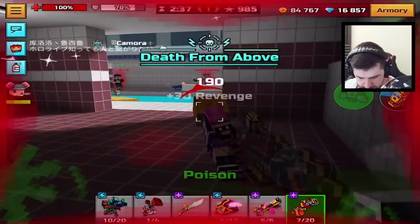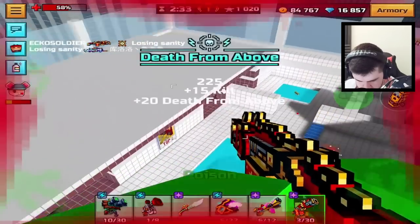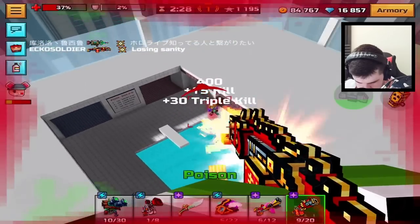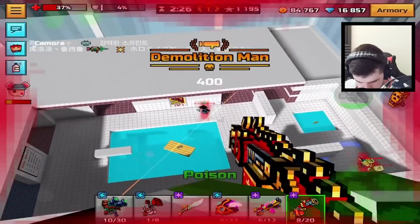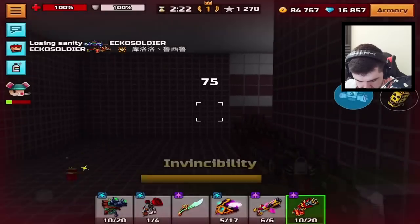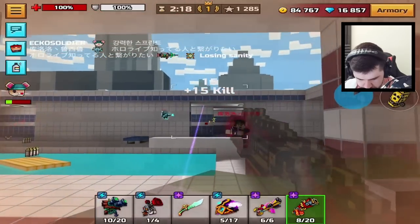I actually have a jetpack of my own — I should probably use it. Can we get a 3,000 score? I've absolutely destroyed that one dude several times. Back to Bubble Boy — waiting for the bot to no longer be a fresh spawn.